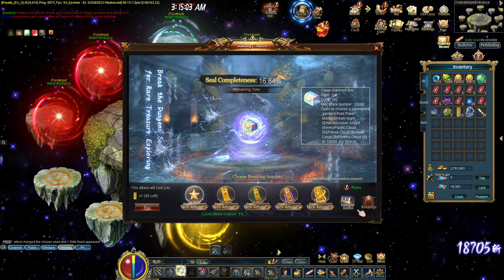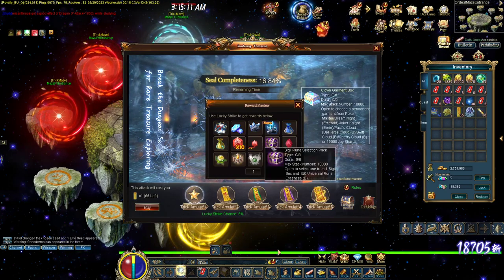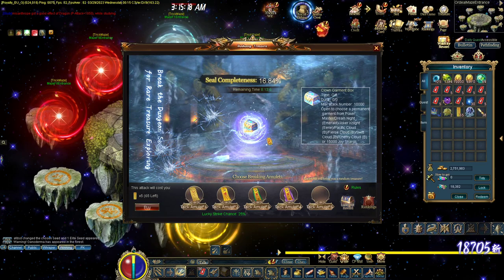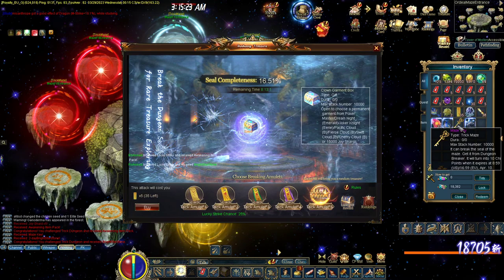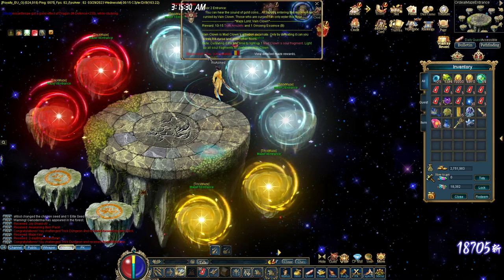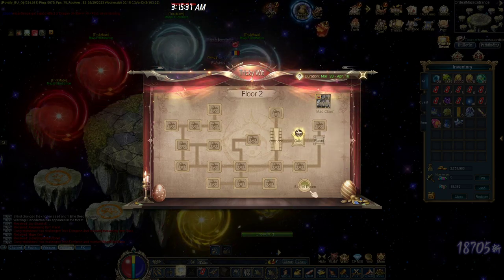Do I have to get the Maze Key from here? Let's break it — I got the key, nice. For the second floor, you need a Maze Key. I have the Maze Key, I'll break it now. Long story short, Floor 2, and then you have all these maps. You have to go to each room.